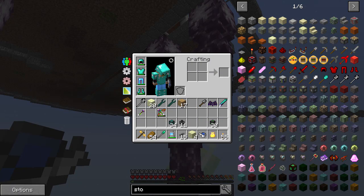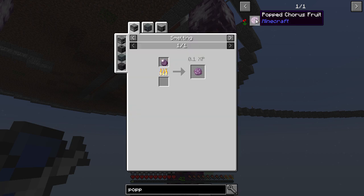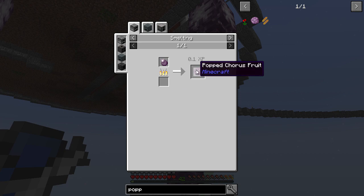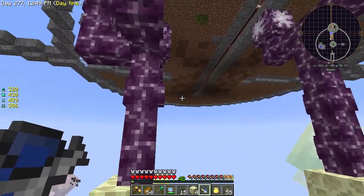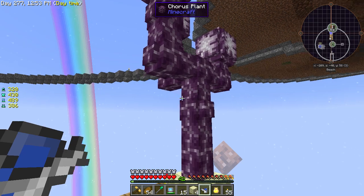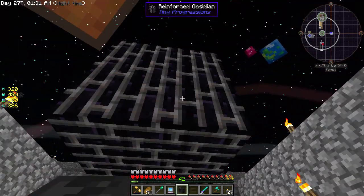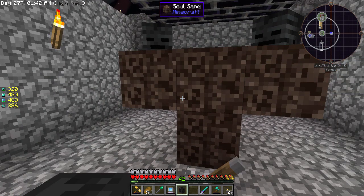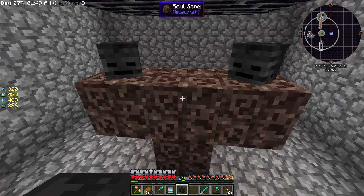I'm going to do this. I can't remember how to do the popped chorus fruit - I think we just get it off chorus fruit. Yes, okay, and we do that. We can almost make end rods - I think they're called end rods. I'm just about to kill a wither, but I was thinking I would love to automate this process at some point. If anyone has any tips about how to do that with the current set of mods, I'm not sure what the best way is - I'd love to hear from you.